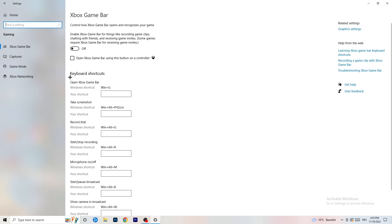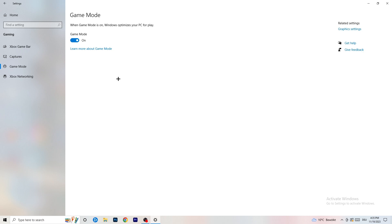Turn off Xbox Game Bar, then skip over Captures and go to 'Game Mode'. For this one I can't definitively tell you on or off — you need to check it for yourself. For me it works better with Game Mode on, but for others it works better off. Just turn it on, check it, then turn it off and check it, and stick with whichever works better for you.